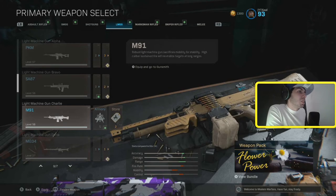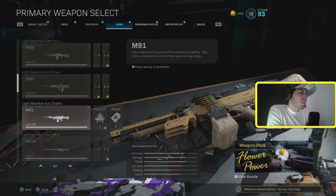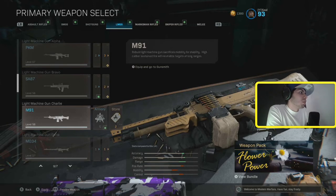The M91 kills pretty decently — it doesn't kill really fast but it's not slow either. So it's an okay gun. The recoil is really controllable, so without putting many attachments on it you can control it and get a lot of long range kills. As it says, it neutralizes targets at long range. So this gun is pretty good, just not the best.